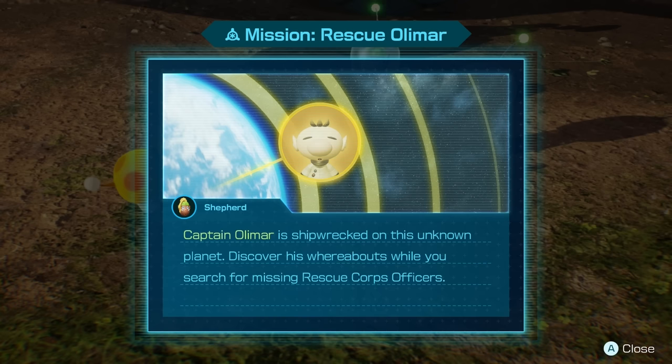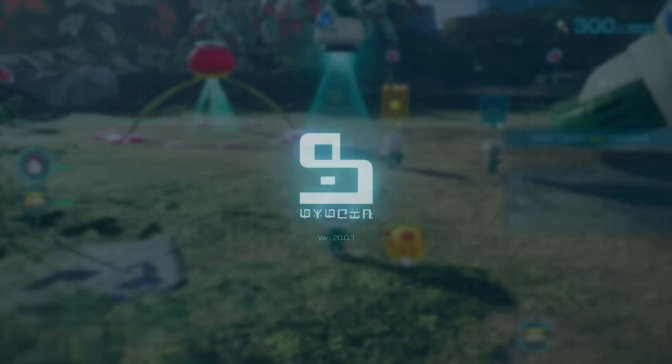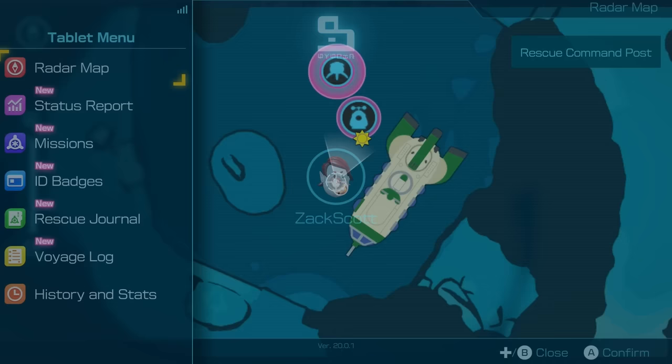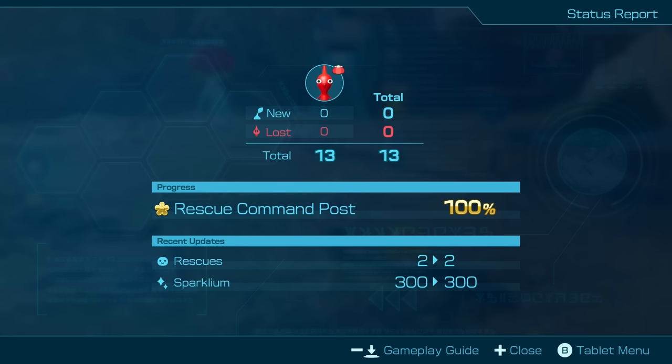Rescuing Olimar is still on the mission list. Captain Olimar is shipwrecked on this unknown planet — discover his whereabouts while you search for missing rescue corps officers. Awesome. We had a tablet app installed — status report installing right now. I love that it has to install. Rescue command post 100%. We got rescues and sparkly — everything's looking good there.